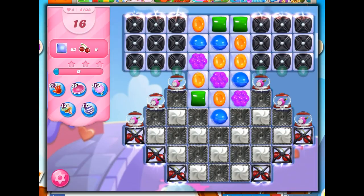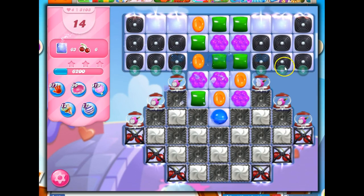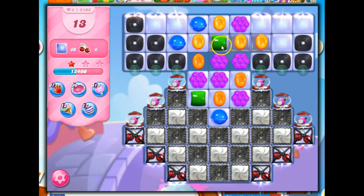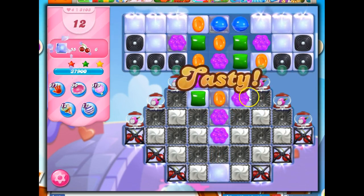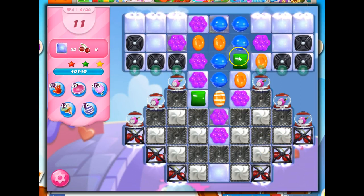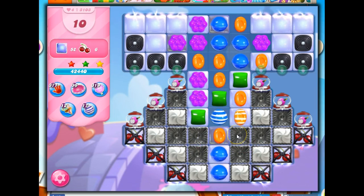Okay, so this does not look like a stellar setup. Instead of not taking out any blockers, I will take the recommended move and get rid of some of these licorice. With less licorice on the board, I'll have more space for making some specials. So that was kind of fun. Now, do I go for the stripe, or do I do this? I've got these licorice locks to remove — I'm not going to go for a second stripe. Oh, I got one anyway.